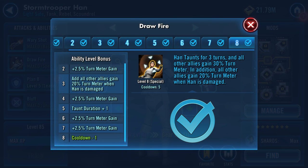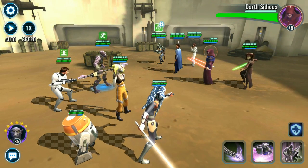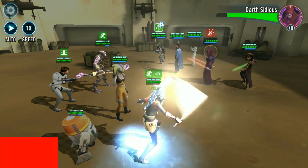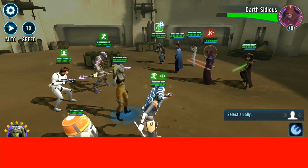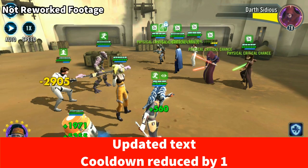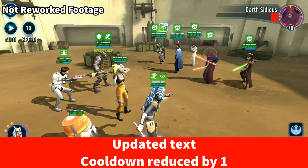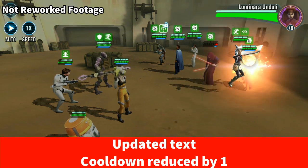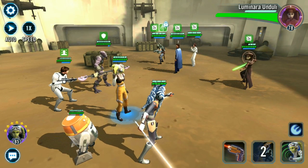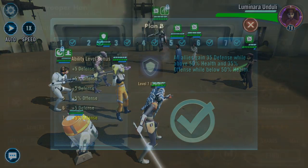Han's current special ability is called Draw Fire, where Han taunts for two turns and all other allies gain 30% turn meter. In addition, all other allies gain 20% turn meter whenever Han is damaged. The new reworked Draw Fire has updated text to clarify that other allies gain turn meter only if Stormtrooper Han is damaged while his taunt is active. The cooldown has also been reduced by one — from five down to four. This has always been a very powerful special ability, so it's nice to see the cooldown reduced.